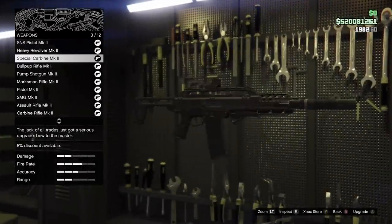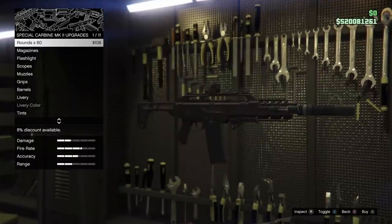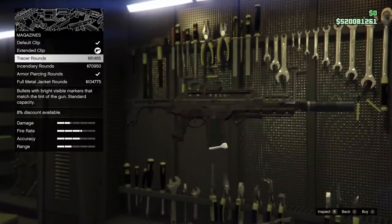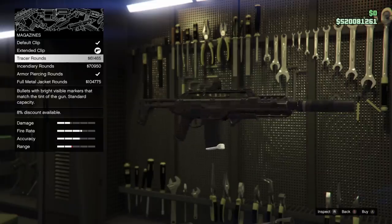I'm sure you guys are all aware of the different ammo types we have in GTA Online — we got the FMJ rounds, the hollow point rounds, the armor piercing rounds, fire bullets, tracer rounds. Those do exist in GTA Online, and the reason you don't see anyone using them is because there's just no point.